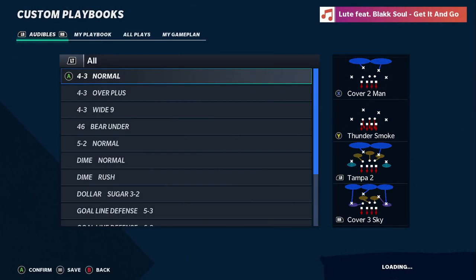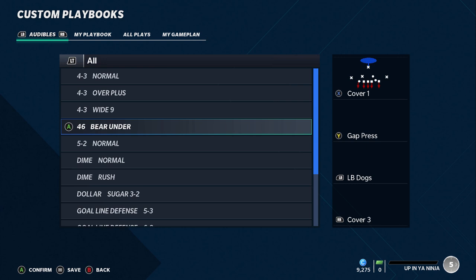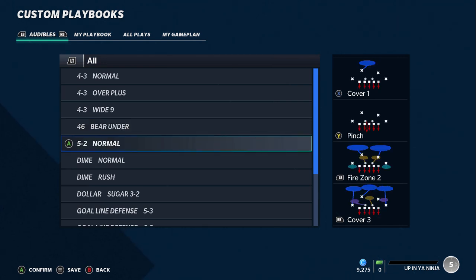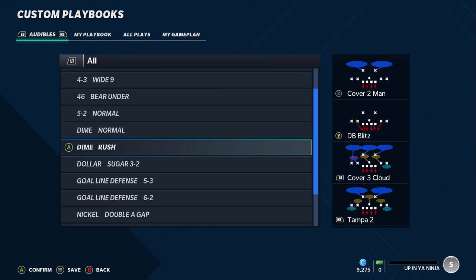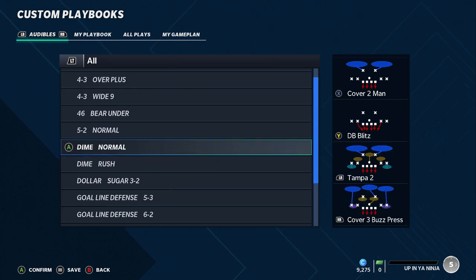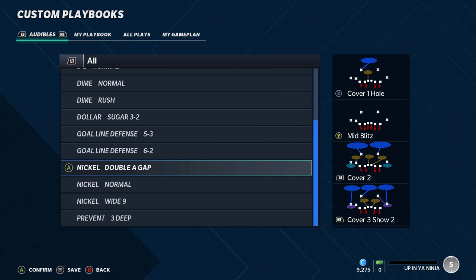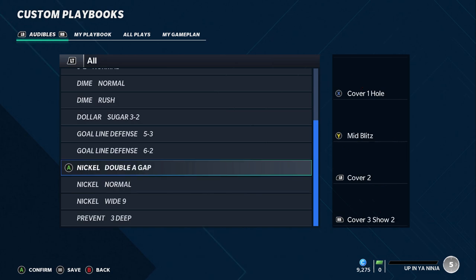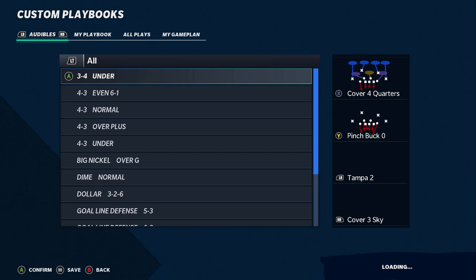Next up we have the Browns — some very interesting looks. I really like the over plus and wide nine out of the four-three formations. They also have a 4-6 bear which a lot of people like, and a 5-2 for run stopping. You get dime normal, dime rush — solid formations with a lot of DBs on the field. The dollar sugar is another good formation, plus nickel double A gap, nickel normal, and nickel wide nine. The nickel selection is where it lacks most, otherwise it would be higher on the list.